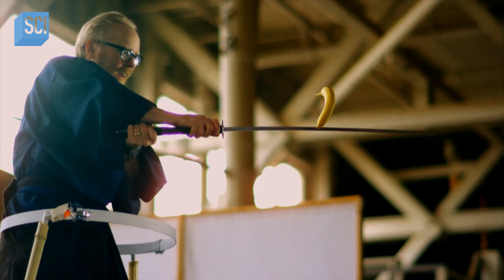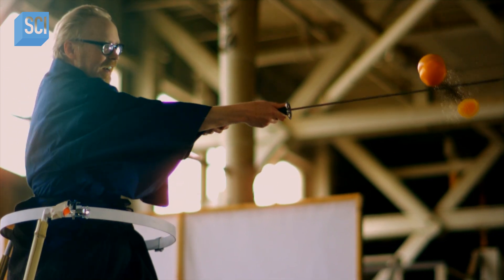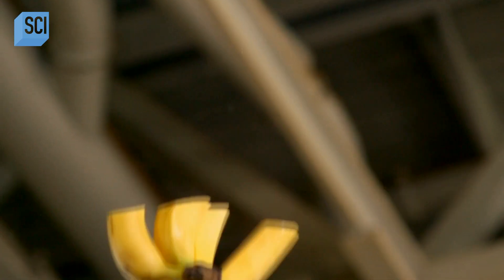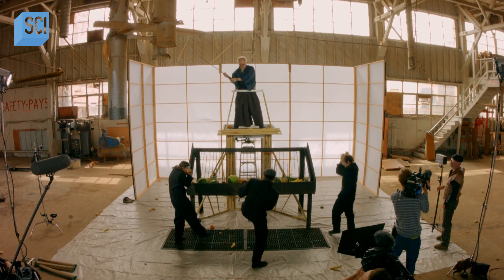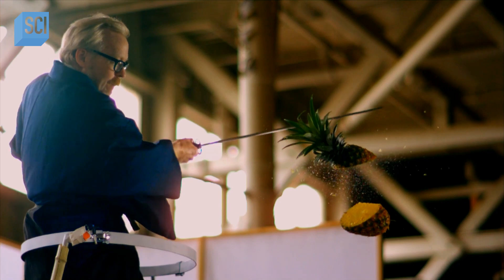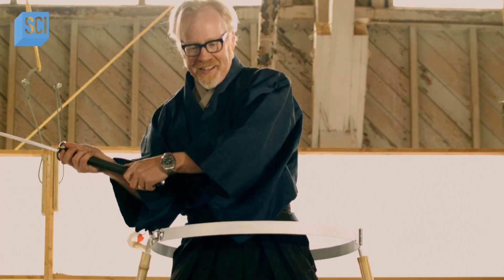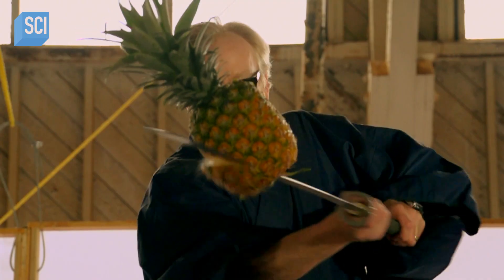From the first fruit to be beheaded, it's obvious Adam's improving. Bananas are mine! With the jugglers now right on target — coconut! — every piece hits the apex at a cuttable height. And Adam appears to be taking out his targets with video game-like ease.